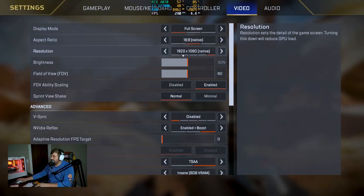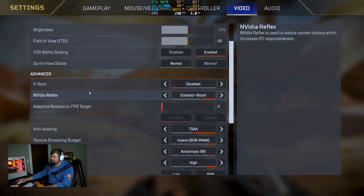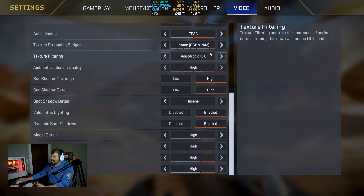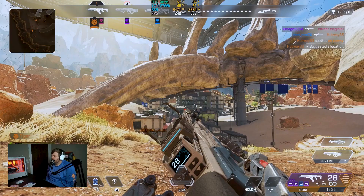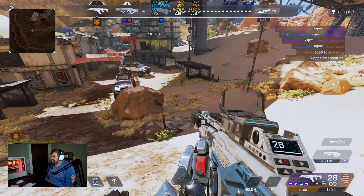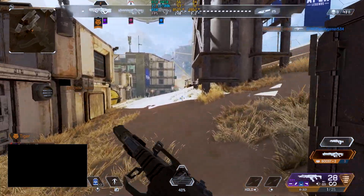Next up, we played Apex Legends. We set everything to 1920x1080. V-Sync disabled. We do have NVIDIA Reflex turned on, which handles upscaling. Everything is as high as it will go, using an insane amount of VRAM. And we are getting like 240 FPS, which is crazy.